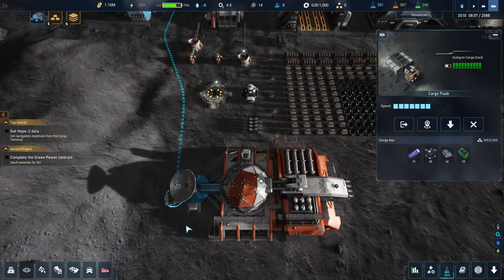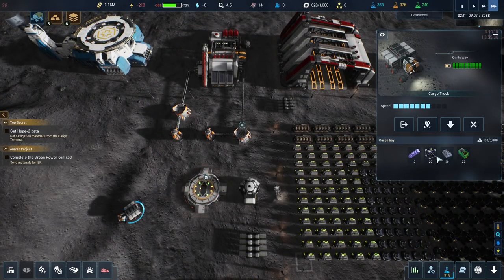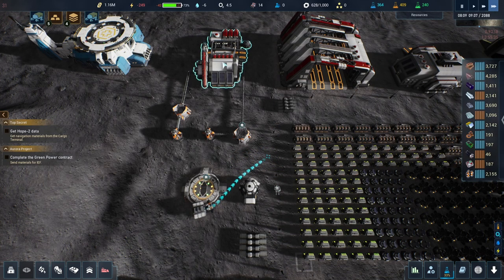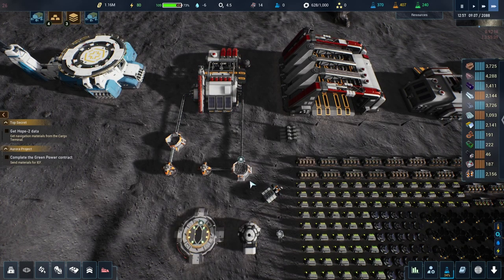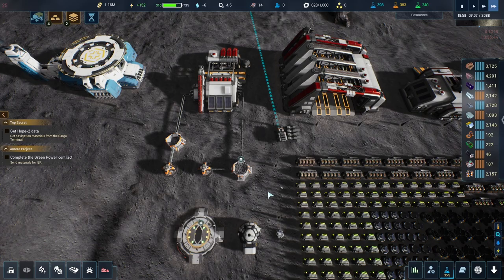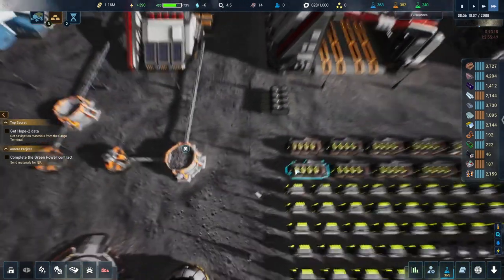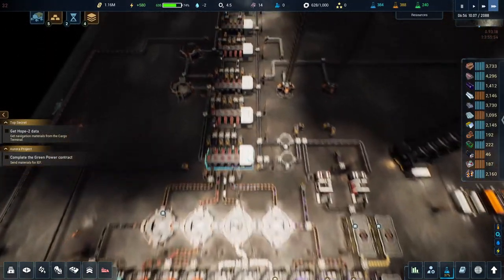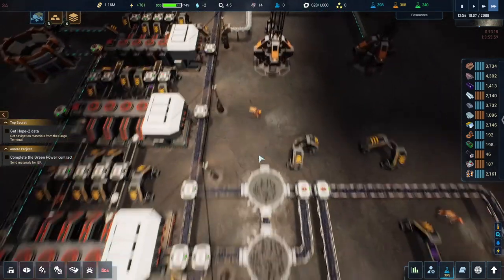I redirected one rover — I don't want it putting materials in there because it'll fill everything up with junk. I had it drop the stuff off right here instead, then sent it back outside. We got a little bit of extra materials from that — nice. We're backing up on slag pretty bad here.